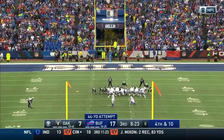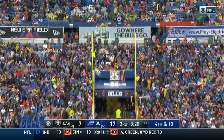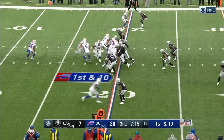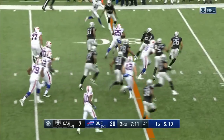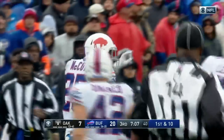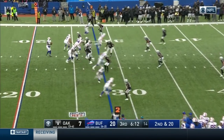A 44-yard attempt for Hauska — he's one for one today — and this kick is good. 7:16 to go in the third quarter, Buffalo leads Oakland 20-7. The Bills have scored 20 unanswered, and LeSean McCoy finally brought down at the 38-yard line on a gain of 18. Bills have 2nd and 20.